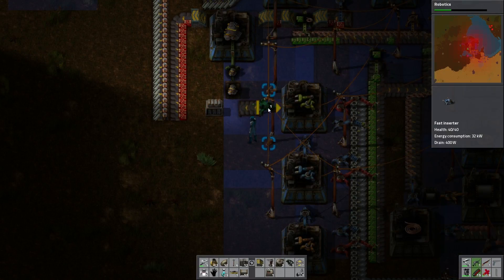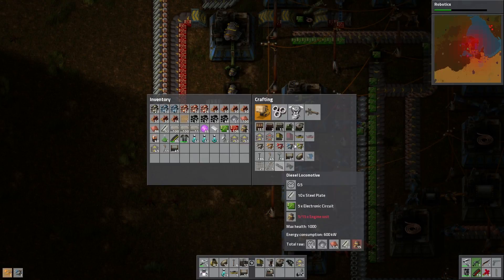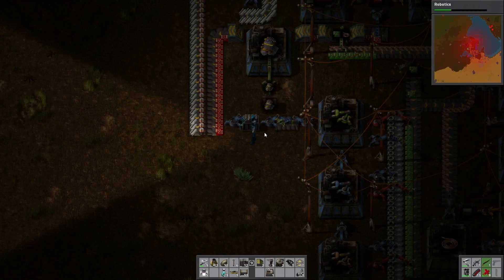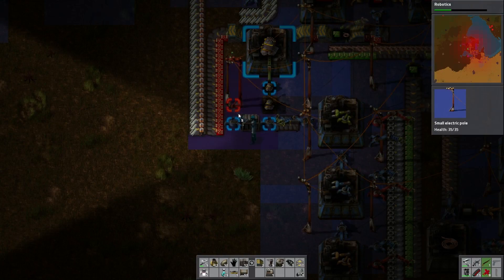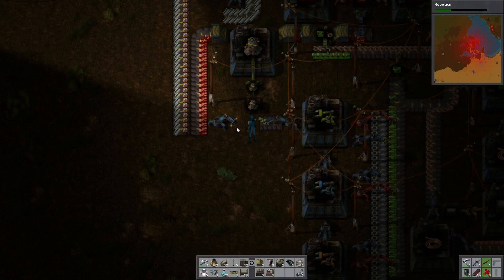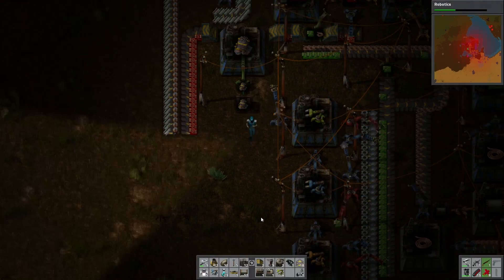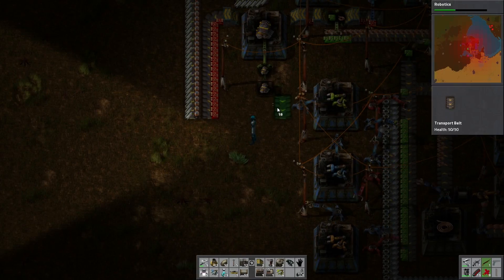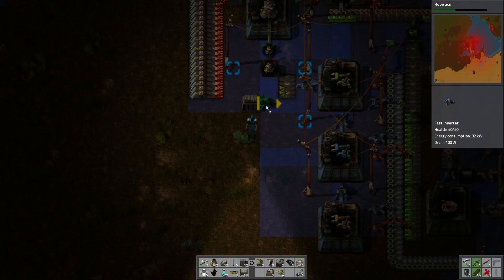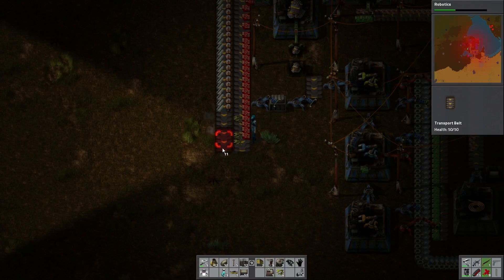And smart inserters can't be anything but good to have. And then a fast inserter there and fast there. And power. Can you not grab those? All right we'll do it this way. That will work. Box, inserter, inserter. Belts now have everything they need.